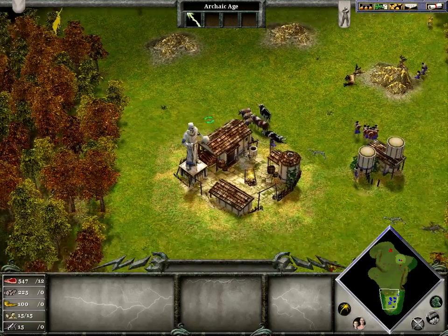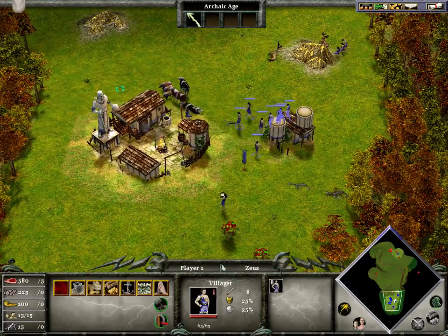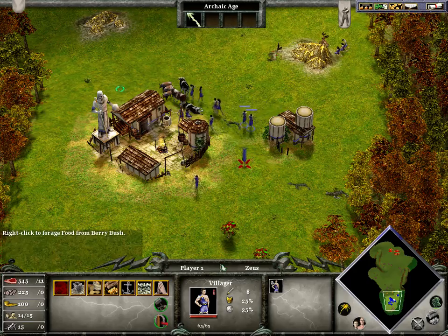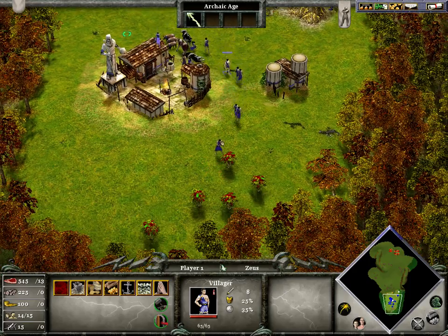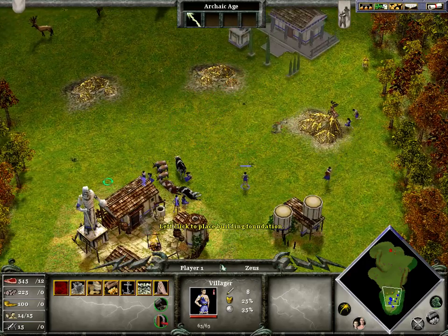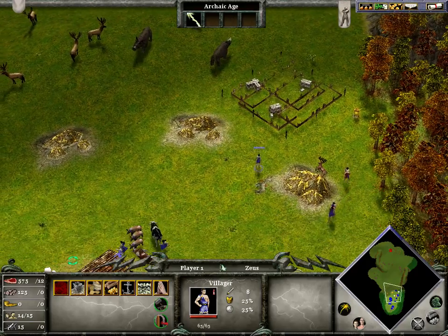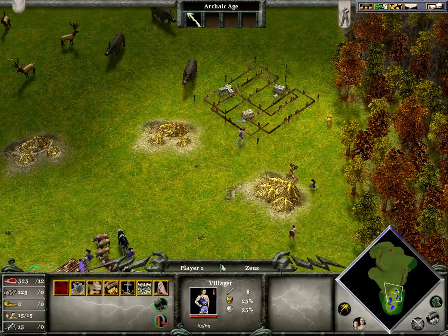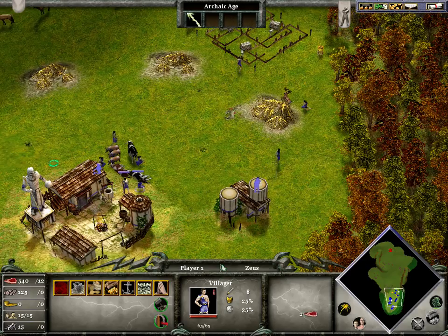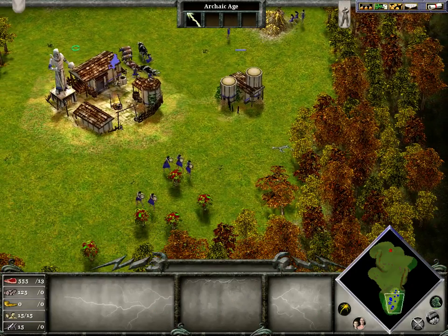Relics — I'll get to those in just a minute. Basically, what you want to do is just hunt as much as you can first, then farm. The next thing you want to do is build a temple after you get 400 meat. It doesn't matter if you build a temple first or not, but I prefer getting about 400 meat first, then building a temple, because then I know I'm safe.